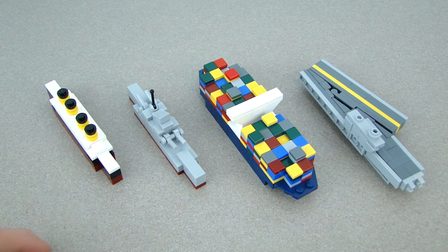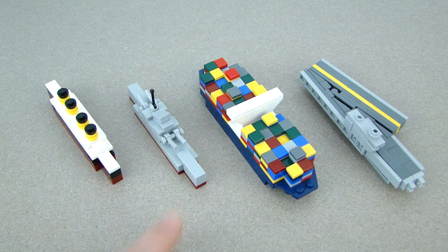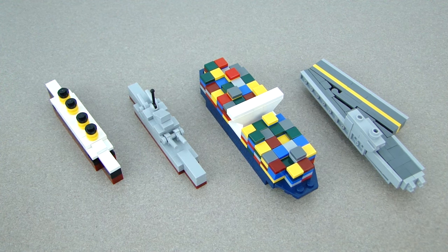These are the four ships right here: the Titanic, a battleship, a cargo ship, and an aircraft carrier. Those are the four builds I'm going to be showing you how to build in this video.